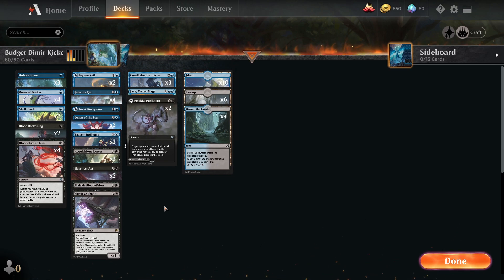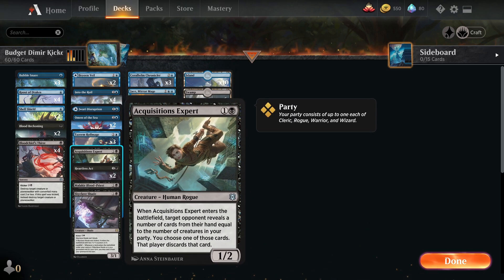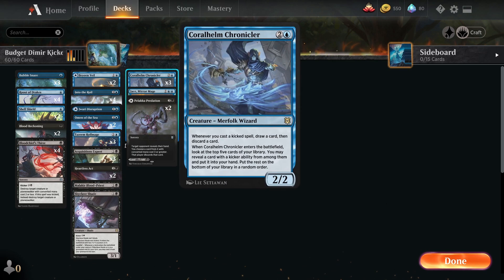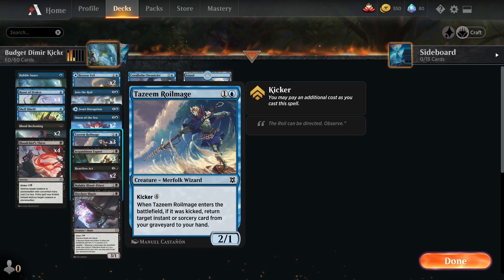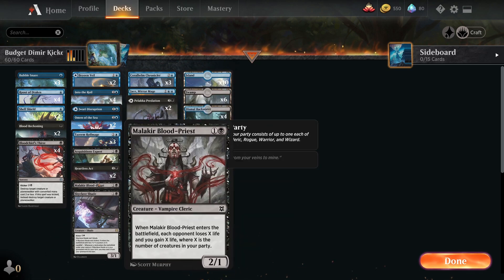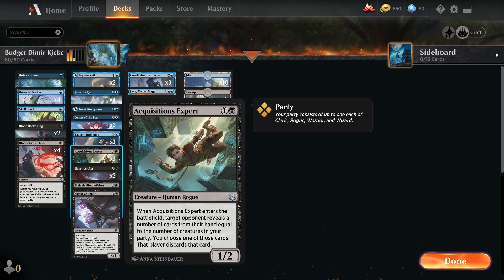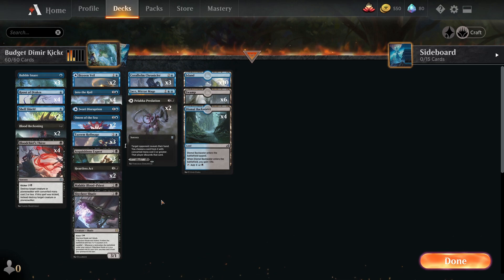We do have a little bit of a party theme going as well. We've got Acquisitions Expert — on enter the battlefield, target opponent reveals cards from hand equal to the number of creatures. That's pretty cool because we've got different cards like Malika Blood Priest that triggers with the Cleric. It's a nice little potential drain and gain. We've got Wizards, Murphal Wizard, Rogues, and Clerics as well. Even if they just reveal one or two cards, it can be used as a blocker. We've got a bit of a control-y theme here.